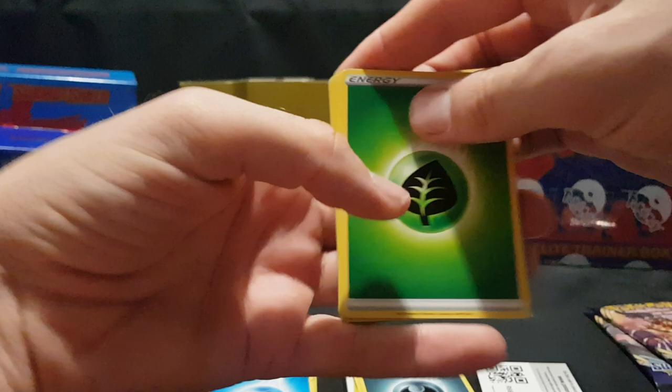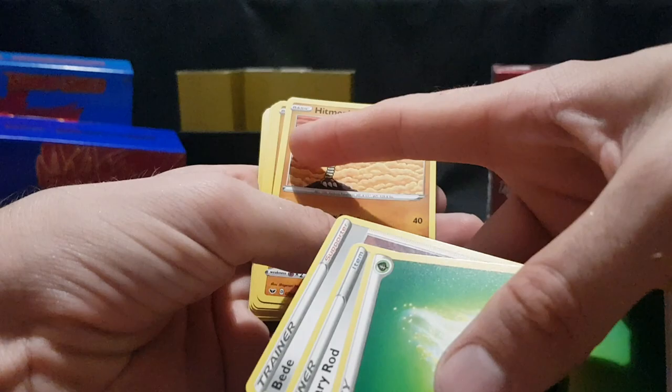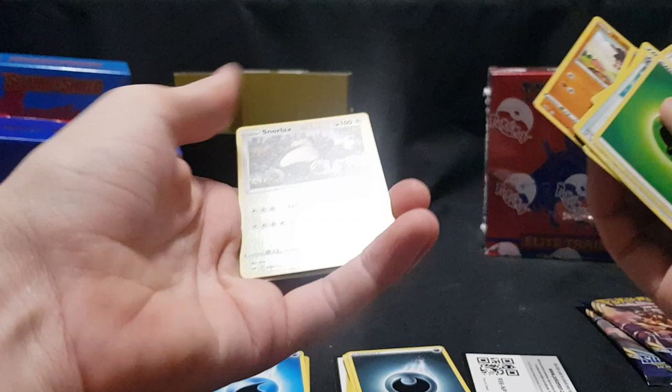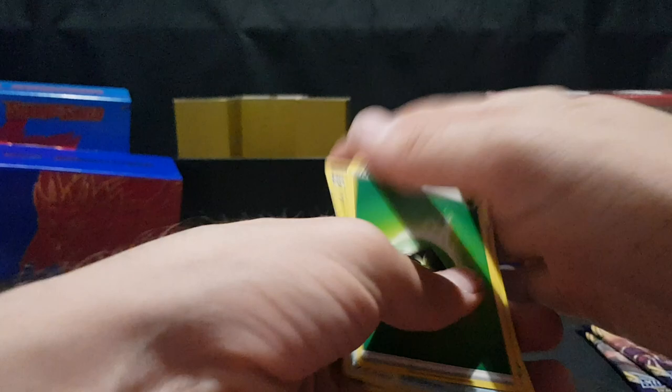There we have the code card. Energy, trainer, trainer, Hitmonlee. I love this card and its duo — you've got Hitmonlee there with Hitmonchan in the background, and the other card is Hitmonchan with Hitmonlee in the back. Righorn, Rookity, Krabby, Grookey, Mudbray. We have Snorlax Reverse Foil — gorgeous artwork on that one. And then we have Mugsdale.